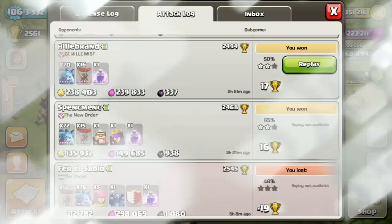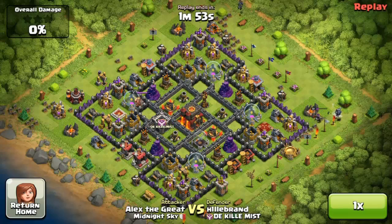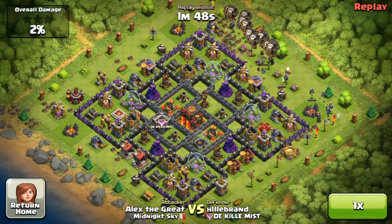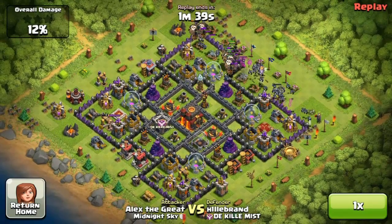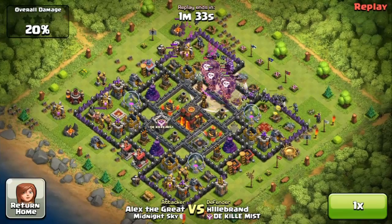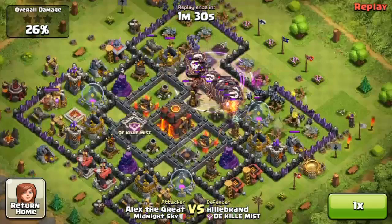As far as my attack log, I'm going to show you a couple of replays. For example, this one I got pretty lucky because this person did not load his X-Bows and did not load his Inferno Tower. The strategy is pretty simple: using my minions to take out heroes, in particular the Archer Queen, so she doesn't shoot down my balloons. As soon as I do that, I send all of my 12 or 16 balloons and back them up with my minions. In this case, I had to use one Rage, because I was not expecting his Hidden Teslas to be level 7. Those are quite a killjoy — once they pop up, they take out balloons relatively fast.